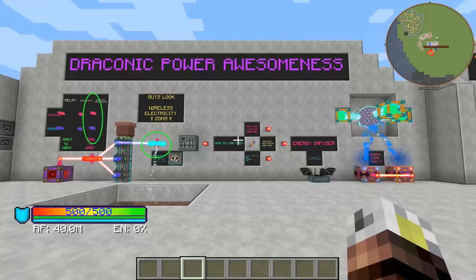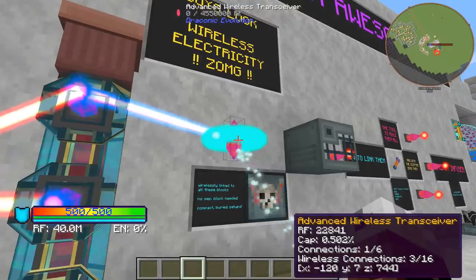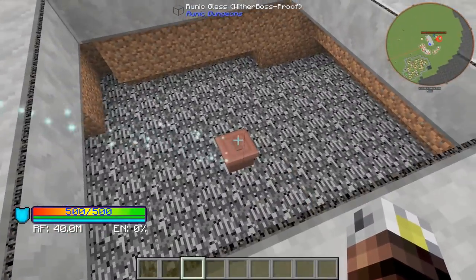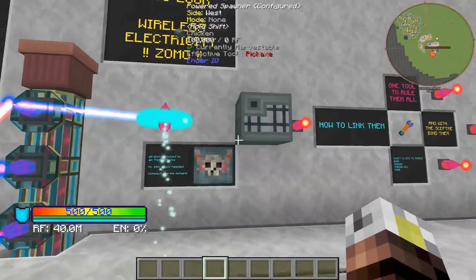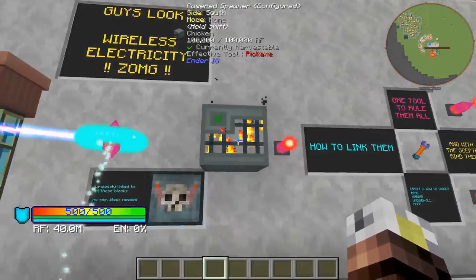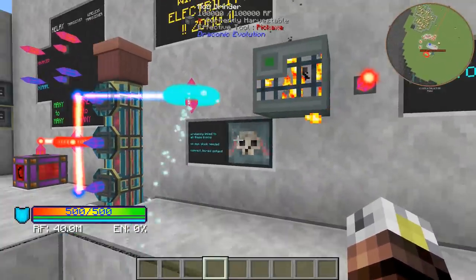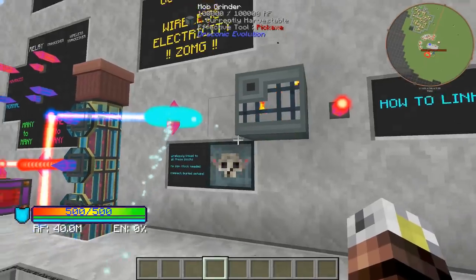Then there's the wireless transceiver, which is actually wirelessly able to transceive. The wireless transceiver lets you wirelessly power things — you do not need to run energy cables. It can go through walls, it can go through everything. It's freaking wireless power. This wireless transceiver is linked down to that energy trash can and is also connected to each of these devices. You can see there are no power cables connecting any of this stuff together. The particles indicate how much power is being sent — it's barely trickling. It's also connected to the grinder and wirelessly powers that stuff too.